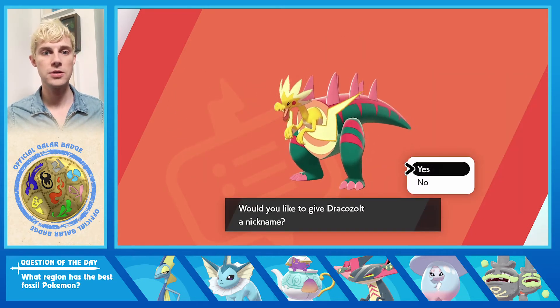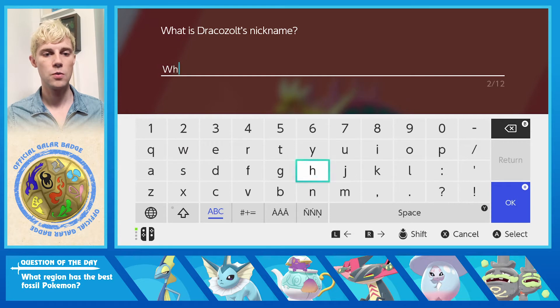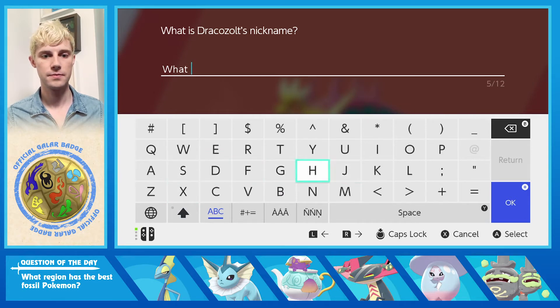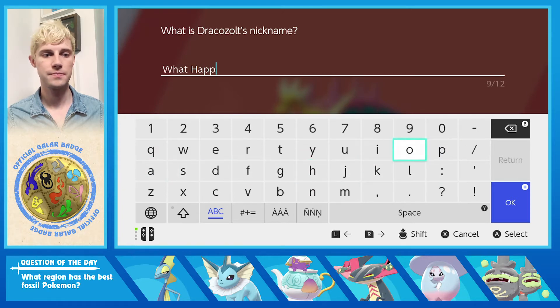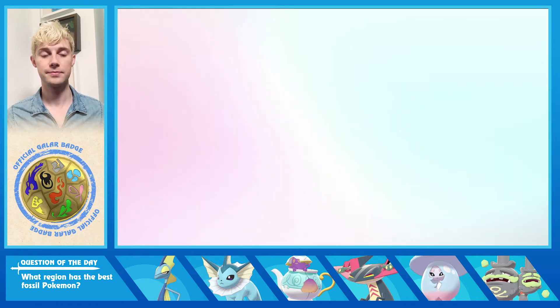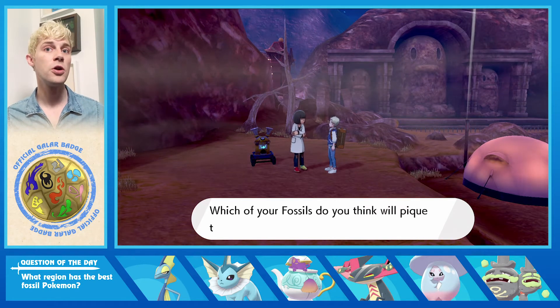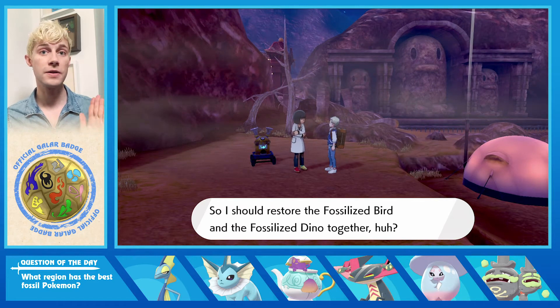We're gonna name it 'What Happened' — because literally, what happened? I really want to know. We're sending it to the box. Now we're gonna do this again, but this time with the fossilized Bird combined with the Dino, and that's gonna give us Electric Ice.